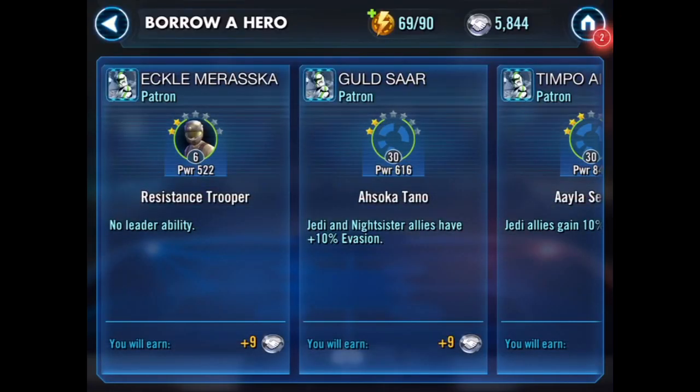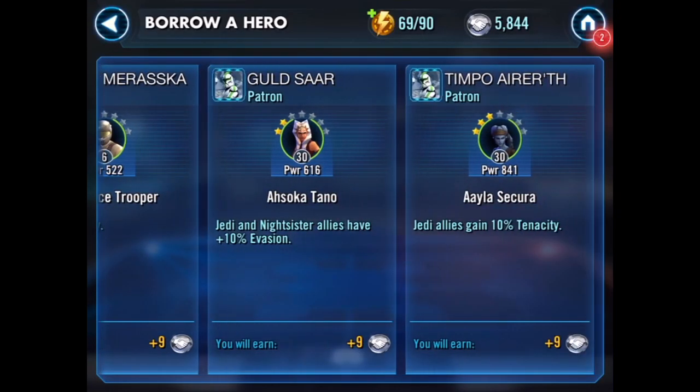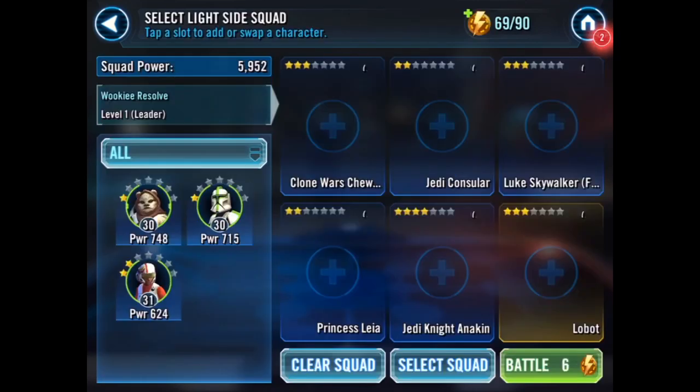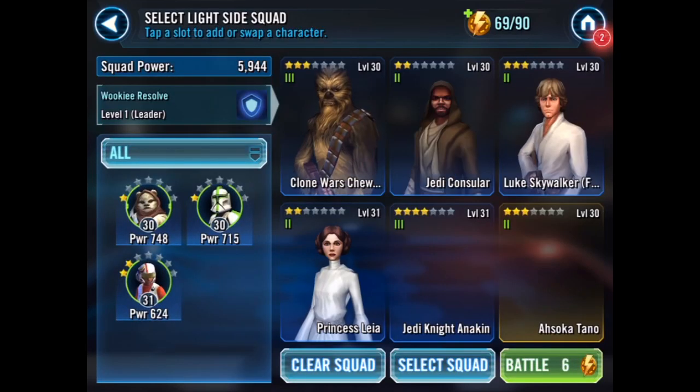Let's see which ally we get to choose. Ahsoka Tano, power 6,716. Let's see if there's a higher Ahsoka Tano — oh, there is. She's going to be my ally, and let's battle.